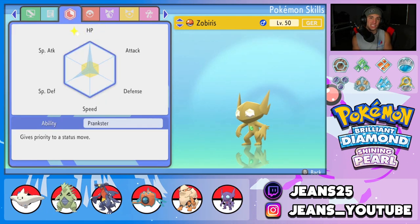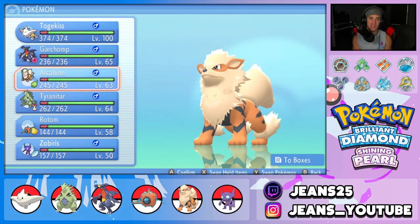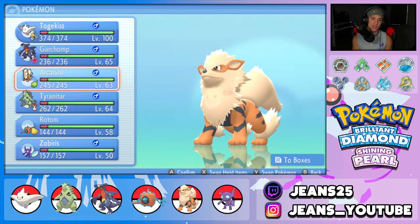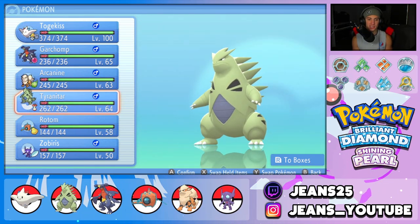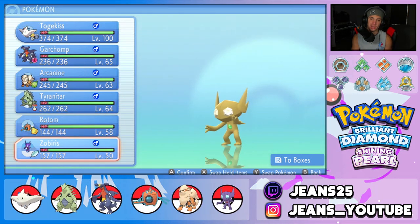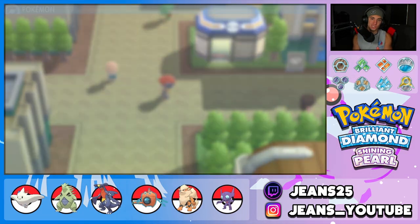Sableye's EVs are boosted out in HP, a little in Defense, then mostly in Special Defense. For items: Scope Lens on Togekiss with Super Luck ability; Life Orb on Garchomp with Sand Veil — this thing will be an absolute monster; a Aguav Berry with Intimidate on Arcanine; Leftovers on Tyranitar since Weakness Policy isn't available but he's super bulky; and Sitrus Berry on Rotom-Wash with Levitate. Sableye gets the Mental Herb with Prankster.